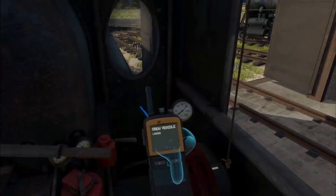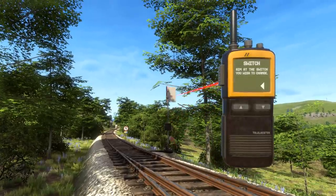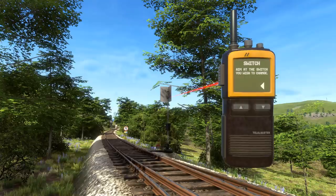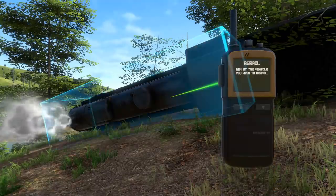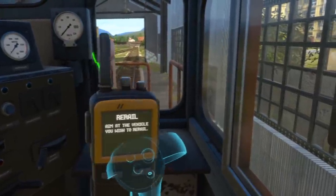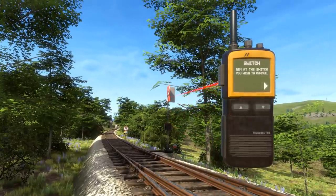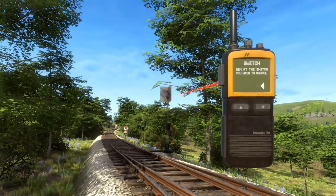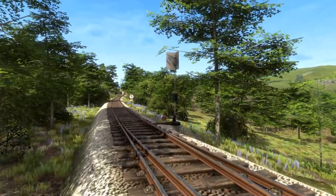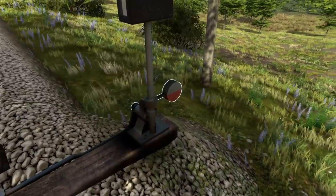The comms radio replaces the junction remote for switch tracks, but adds quite a few more features. You can cycle through functions of the remote by scrolling on PC, or by holding U and flicking your control stick left or right in VR. The switch function is pretty self-explanatory — it allows you to switch junctions just as before, by pointing and clicking at the switch pole, though sometimes you may find it easier to just walk up to the switch pole and throw it by hand by clicking on the lever at its base.